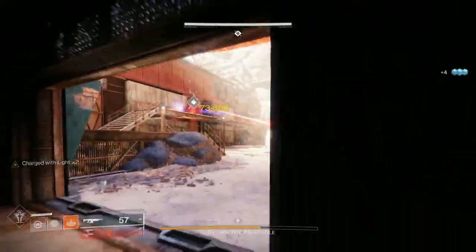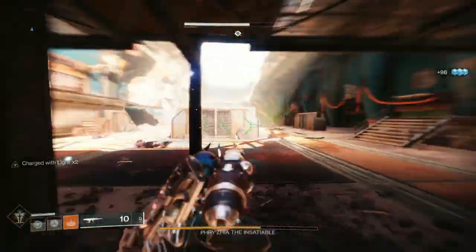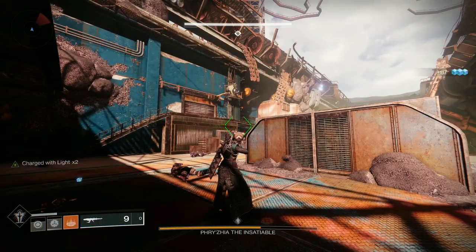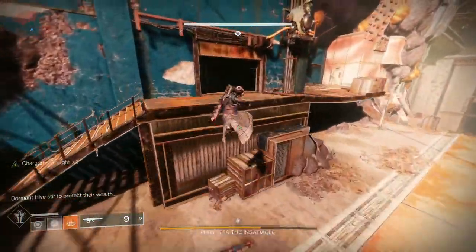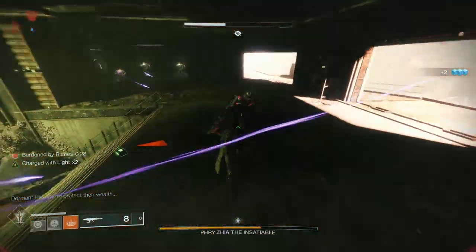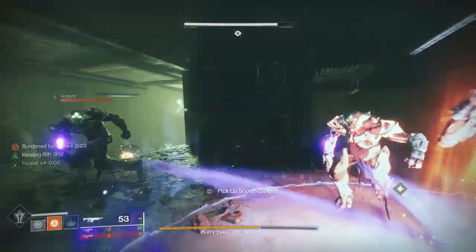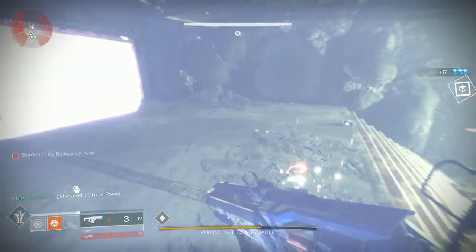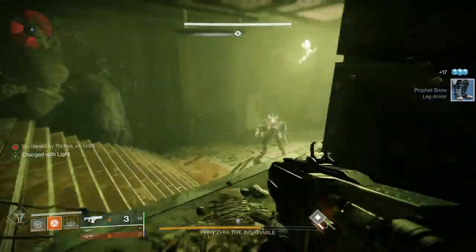Now we're at our most vulnerable because we don't have a super - we've got to pick up 10 more engrams to get it back. But I do have my rift. The idea is rinse and repeat: jump up, fire your scorch cannon, kill the first two adds right here, then run to the wall and put your rift down. The rift is good utility but doesn't make you invincible - make sure you pick up whatever engrams you create.